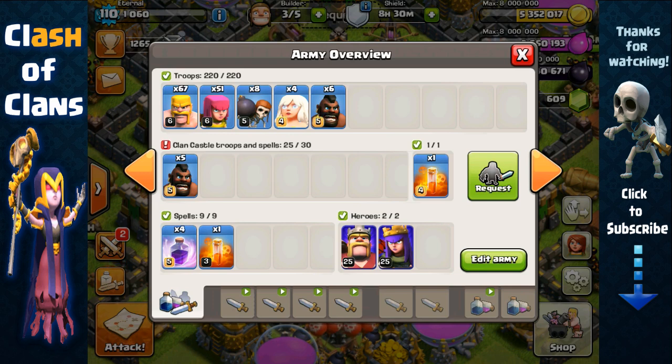If you boost two barracks, which I normally do, then you can also get this army composition very quickly in around 14 minutes. Another thing I want to mention is the cost: this army costs around 8,000 total elixir and around 390 dark elixir, while barge also requires around 80,000 elixir. So as you can see it's very cost efficient and it trains fast.